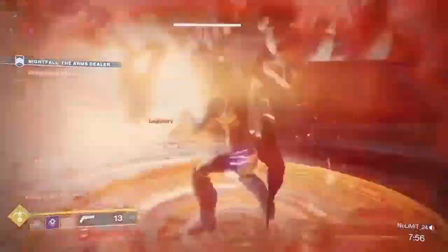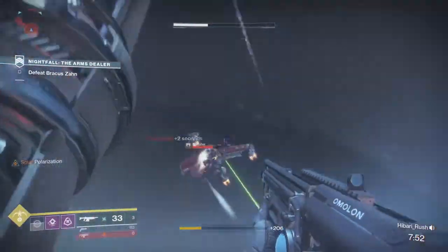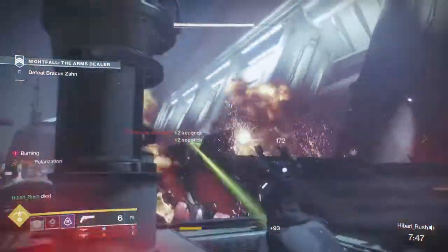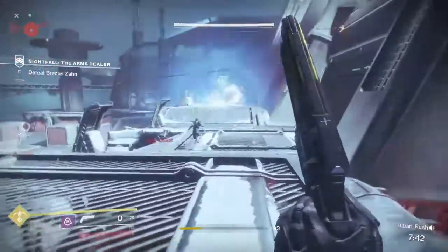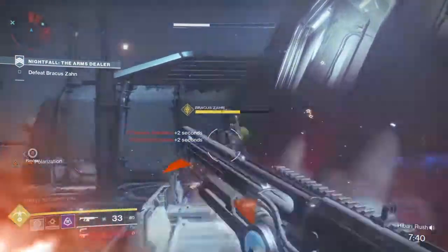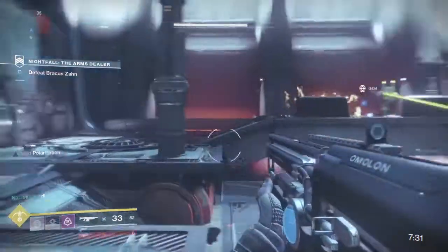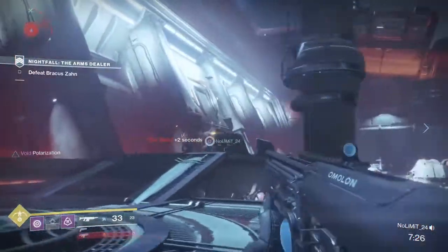Once you slam in the first charge, he's gonna jump off his platform and go back into the middle. You want all your teammates to be grouped up at this bit and you can damage him like crazy. Get the Supers going, get everything popping off — your Golden Guns, your Nova Bombs, your Arc Striders, your Slams. You can pretty much take him out at this bit. Unfortunately my teammate died, and then I lost connection to the servers at this point, which was extremely unfortunate. But basically you can just take him out here — it's very simple. Just focus on him and try not to forget about the ads, because you should have a lot of time left. As you can see, we have seven minutes.